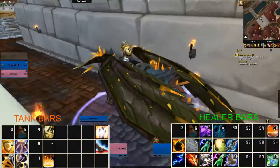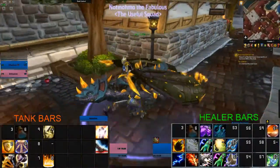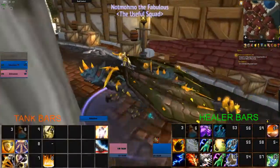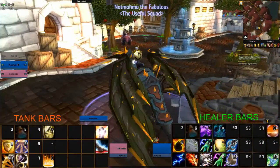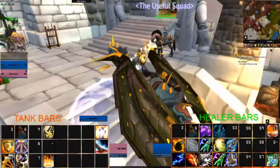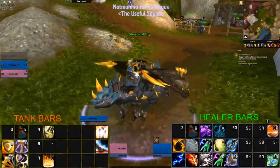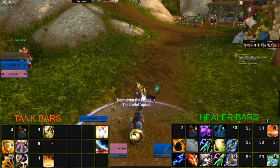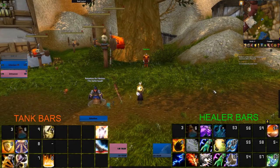I've got a few things like assist macros, so when my tank is attacking something, my healer is actually just assisting — attacking the target that the tank has targeted and DPS-ing. I've also got stop casting macros for healing, just in case I need to get some heals off. If I'm in the middle of a Lightning Bolt I obviously can't cast a heal, so that's there as well. That's pretty much the basics of it.